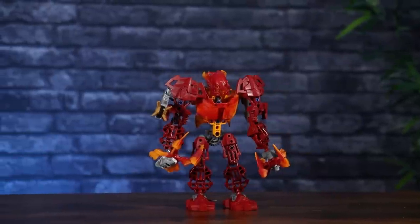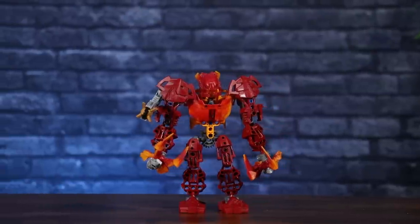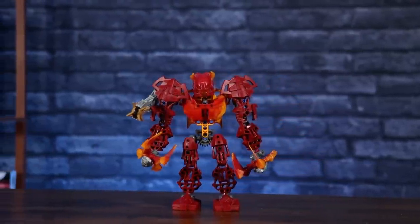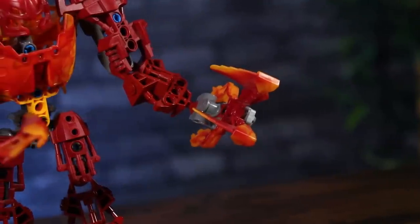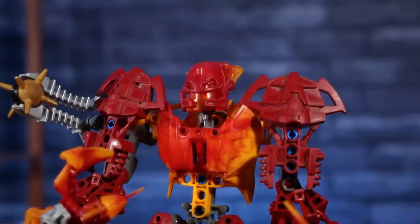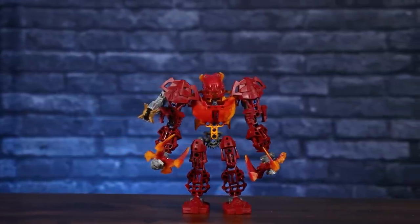Moving on to Malum — this guy is a lot bulkier than a typical set of this size, and I am all here for it. It's a nice variation and reminds me of the Hulkbuster. I do think the dark gray could have been swapped out for orange to make it more vibrant, but this color scheme matches the accompanying Agori set. Malum has two large claws on each hand, which look both deadly and useful for scaling cliffs. The helmet has a red to orange gradient which looks perfect for a Fire Tribe set. As with all Glatorian, Malum has a Thornax launcher and a life counter.